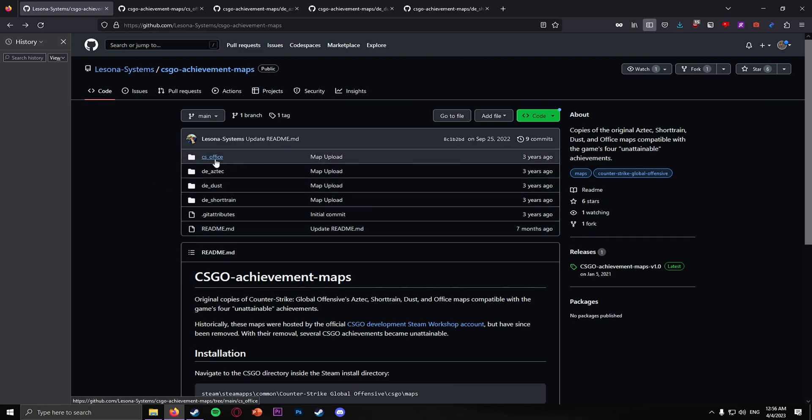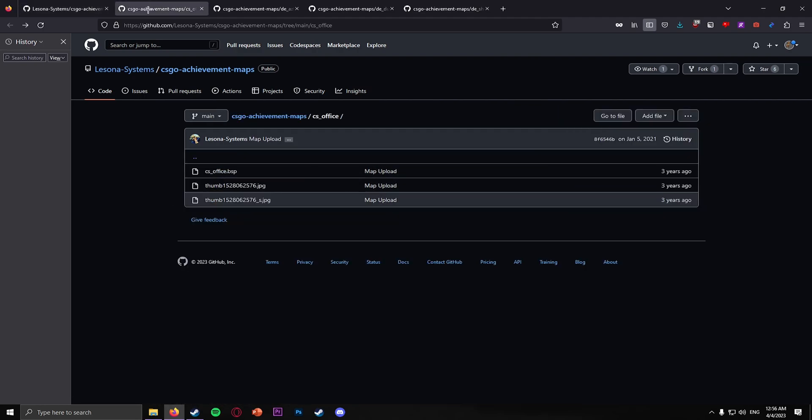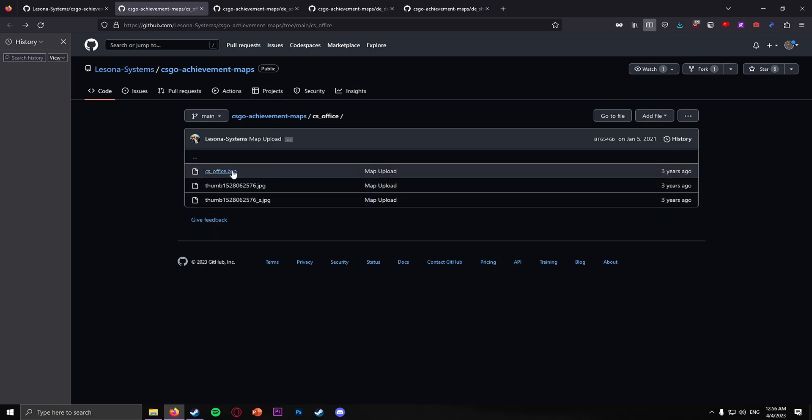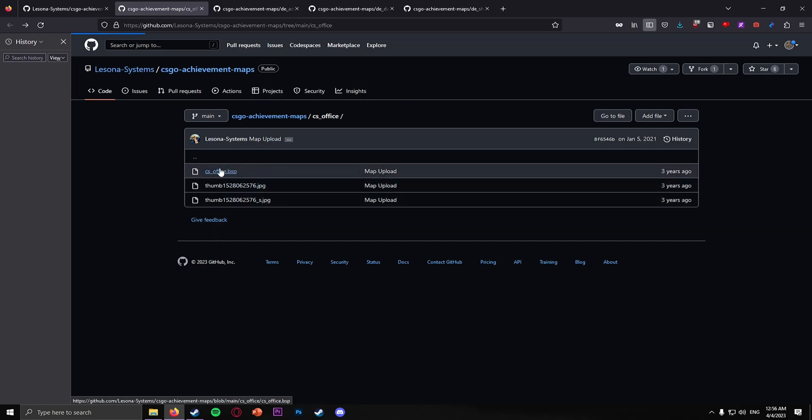What you want to do is just click on whatever map you want to get — I'd assume you want all four. Go to Office, and you're going to see these three files right here. You only want the BSP one, so just click on BSP and download. Easy as that.